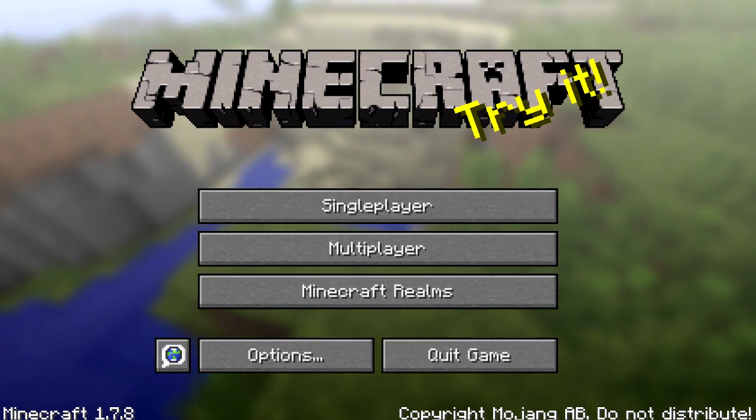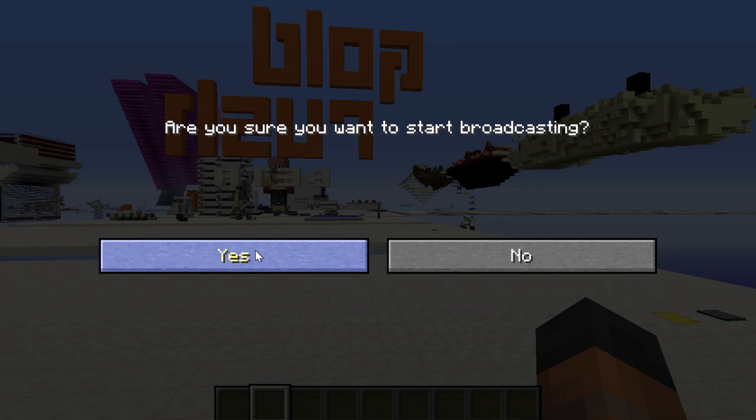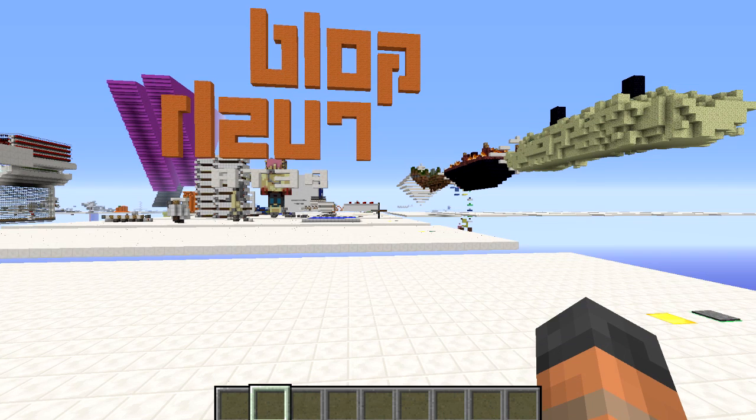1.7.8 has been released today with some fixes and an important change to Twitch streaming. There is now a confirmation screen to avoid accidental streaming, which is something many of us have accidentally done before.